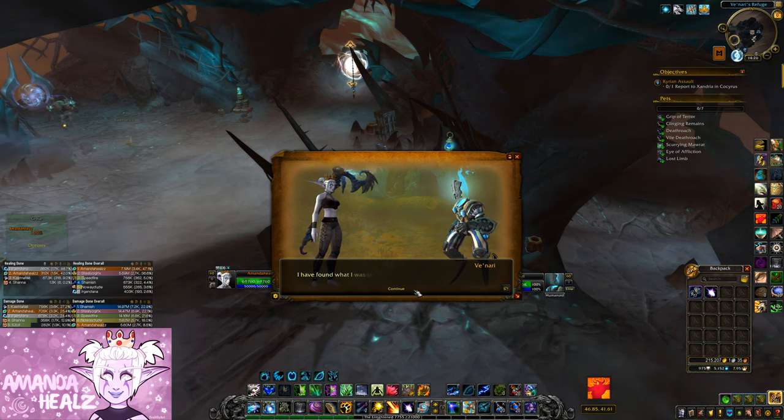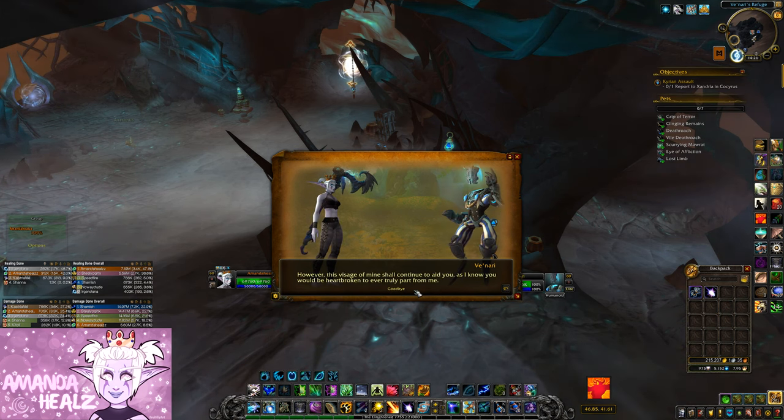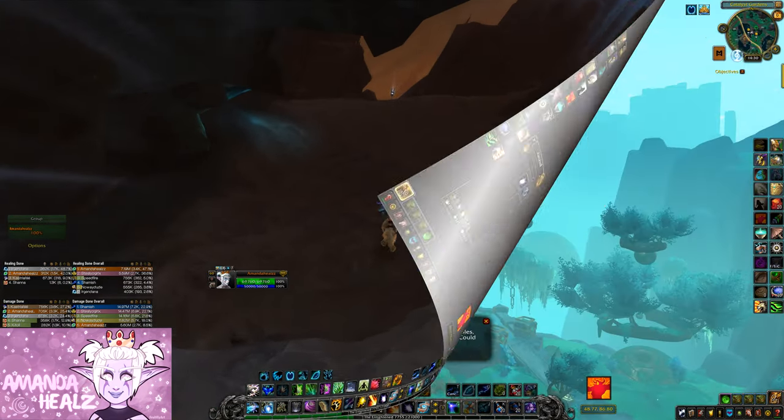First, head to Venari in the Maw. Venari will have a spectral-like appearance, so if she doesn't, then you know this is not going to work. Speak to Venari, click on the dialogue option, and once that's done you're ready for the next step.